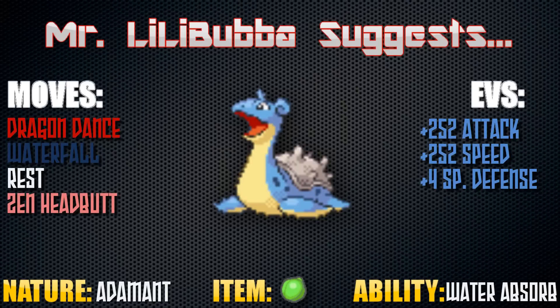Now it's time for the part of the video I like to call Mr. Lilababa Suggests, where I suggest a set you can run on the Pokemon featured in the video to be successful in competitive play. Today's is, of course, Lapras. The EVs for this set are 252 into Attack, 252 into Speed, and 4 into Special Defense. This isn't the most bulky set, but you'll see how it works out. The ability I think you should run is Water Absorb, which heals a fourth of your total HP when hit by a Water-type move. The nature is Adamant, which lowers Special Attack and raises Attack — you won't need Special Attack because all the attacking moves on this set are physical. The item I chose is the Lum Berry, which is a one-time use that heals any status infliction on Lapras.